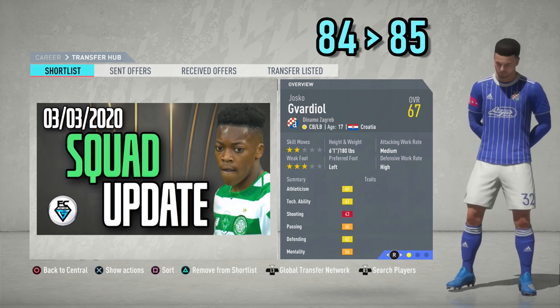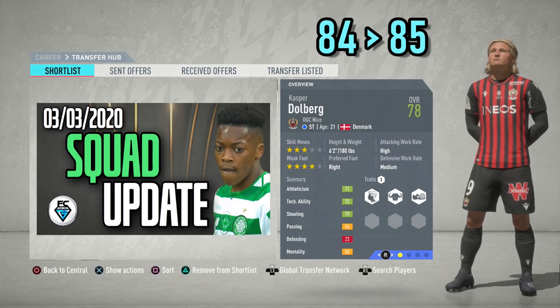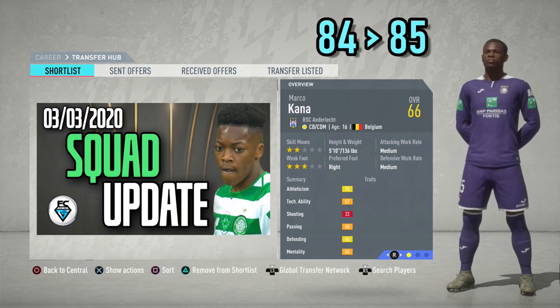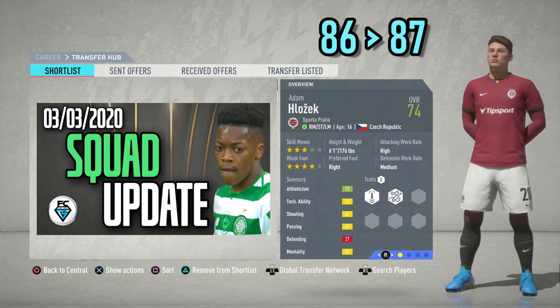Up next is one of my personal favourite centre-backs in FIFA 20 — Josko Gvardiol of Dinamo Zagreb, only 17 years of age, potential upgraded by plus one up to 85. Next, a career mode favourite from as far back as FIFA 17, Kasper Dahlberg, formerly of Ajax now of OGC Nice, potential increased by plus one up to 85, and he also has a real face. One of the best young centre-backs in FIFA 20 career mode is Marco Karner from Anderlecht, only 16 years of age, potential upgraded by one up to 85. One of the most impressive young players in the Premier League this season is Arsenal's Bukayo Saka, who can play anywhere down the left-hand side, potential upgraded by plus one up to 87.